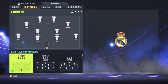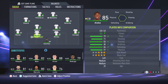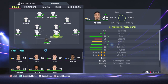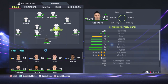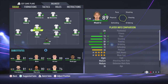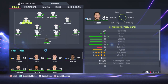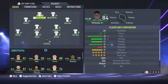All right, let's start with the formation for Real Madrid. It's the 4-2-2-2 formation. The lineup: Courtois is the goalkeeper, Carvajal is the right defender, Militao and Alaba are the center backs, and Mendy is the left defender. Casemiro and Modric are the central defensive midfielders. I'm using Valverde as the right attacking midfielder, Hazard as the left one, and we are playing with two strikers — Benzema and Vinicius Jr.